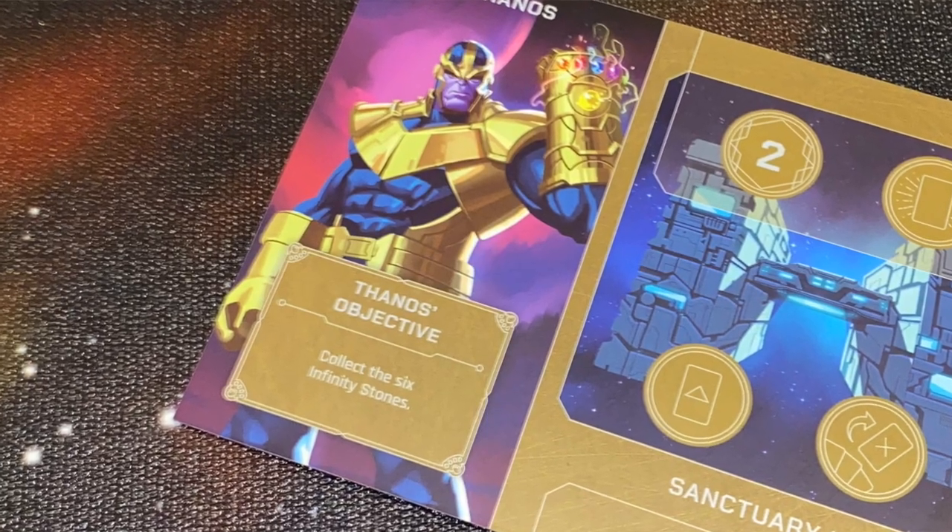Where I have some problems is that it almost feels like it wasn't playtested enough with the characters. Thanos, who you'd think would be the easiest villain to play, is actually really hard. There's also a lot of ambiguity in many of the cards — for instance, Ultron's cards say things like 'remove two of your sentries to achieve this' but don't clarify how you do that, whether it requires an action or not. It's very vague, and I wish that had been better worked out.